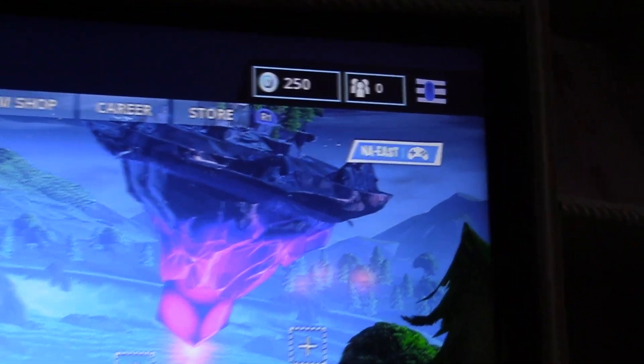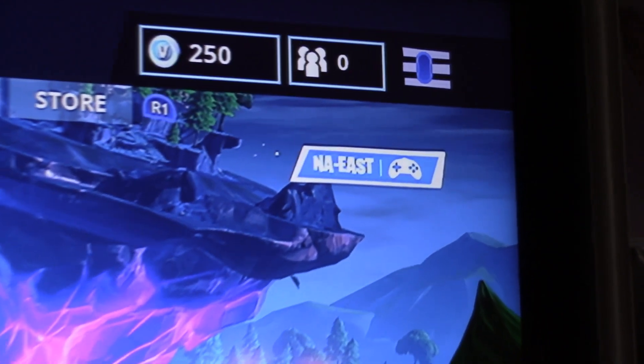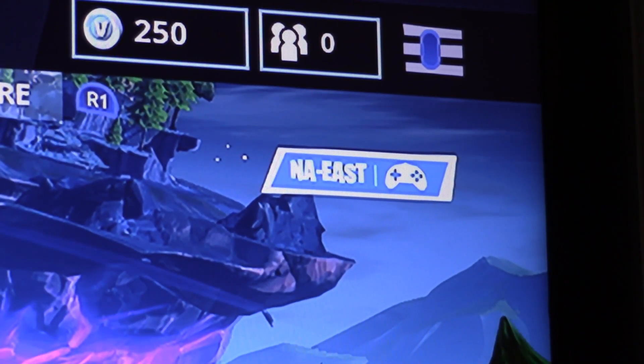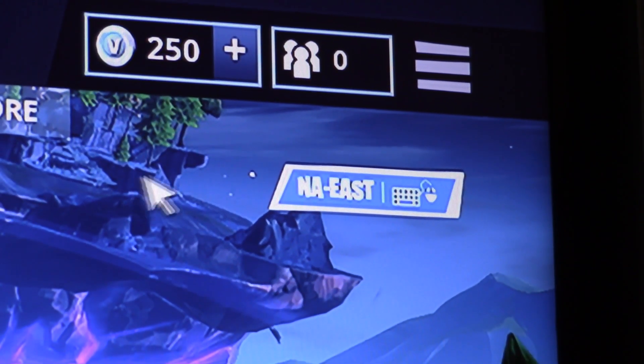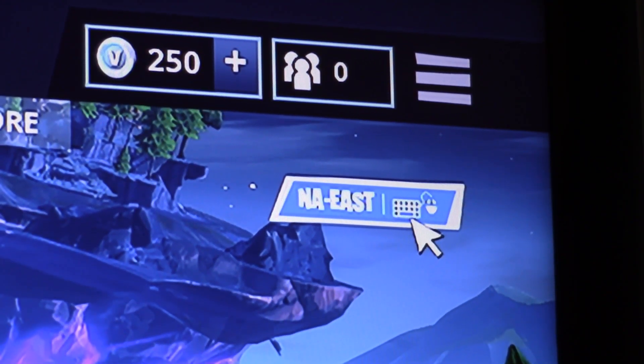The moment I start moving this secondary mouse, the icon changes — boom — look at that, it changes into a mouse and keyboard icon.